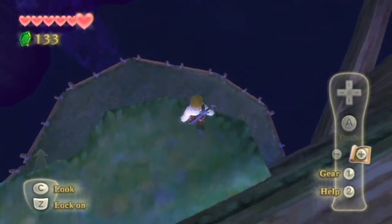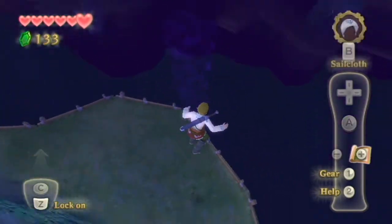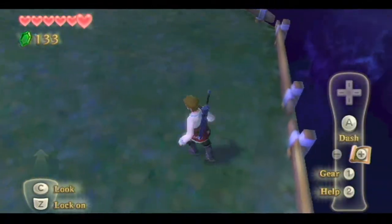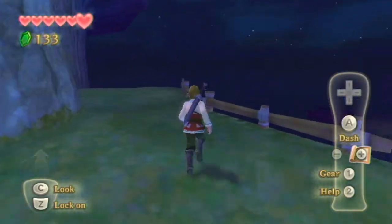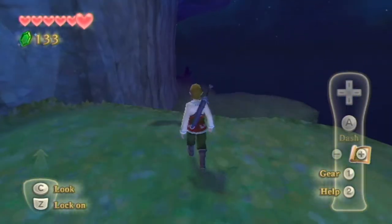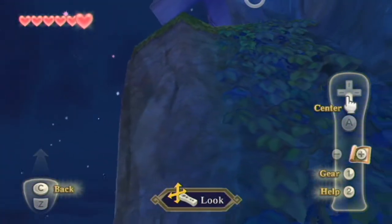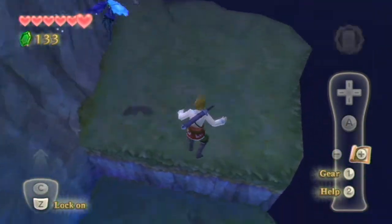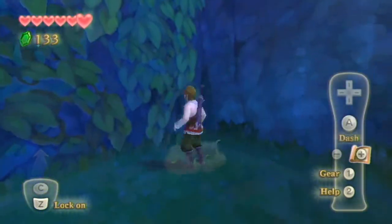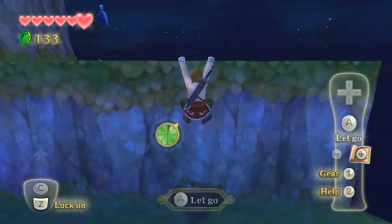If you remember from the previous episode, we did get our sailcloth, which lets us not get hurt by falling from big distances. Anytime you fall off a large enough height, the sailcloth icon will pop up and you don't fall. There are two treasure chests containing rupees in this small segment somewhere — I found them in both failed recordings, so I really don't want to miss them now.